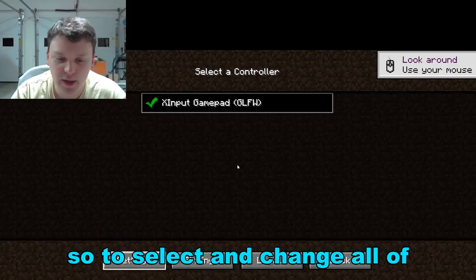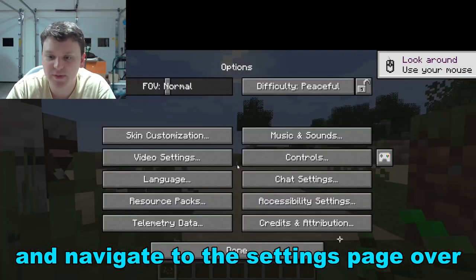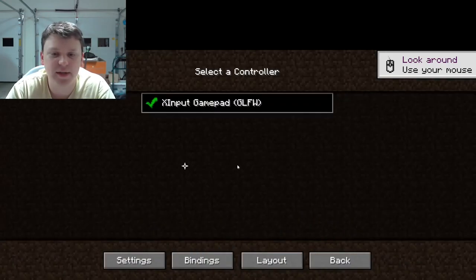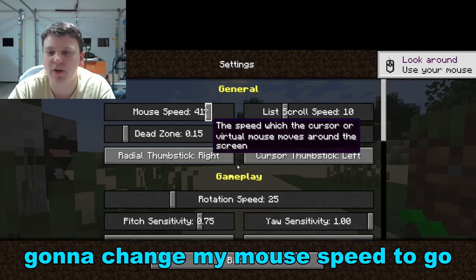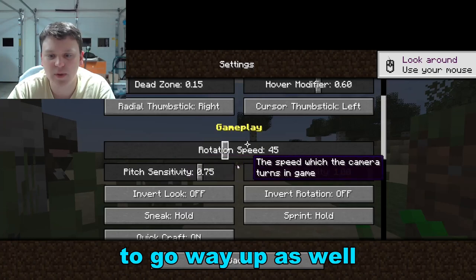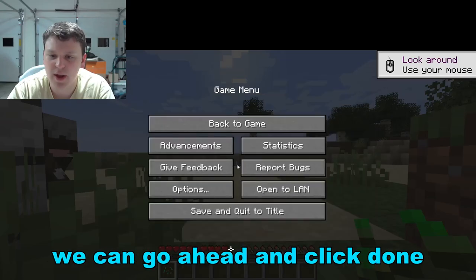To select and change all of your settings, navigate to the settings page. Over by controls, there's a little option for controller — click on that and go down to settings, bindings, or layout. We can go over there and change the mouse speed way up and the rotation speed way up as well. Real easy stuff. Now that we're done with that, click done.